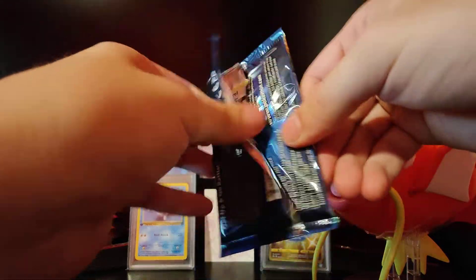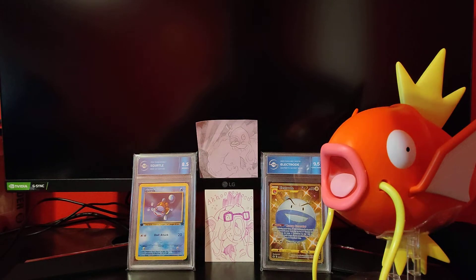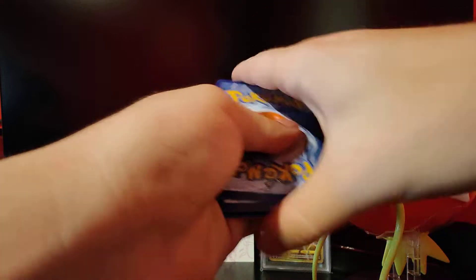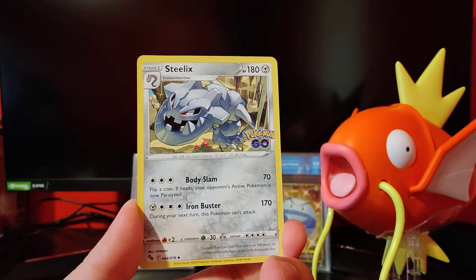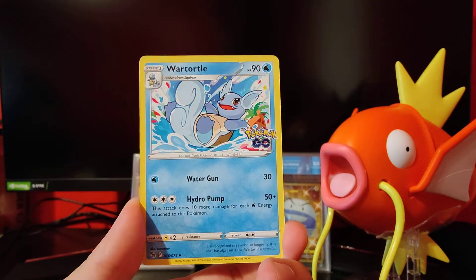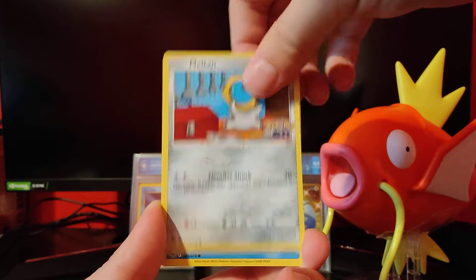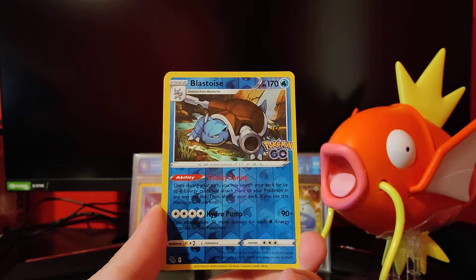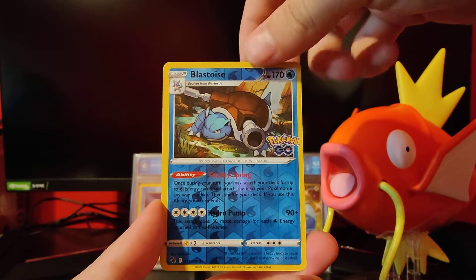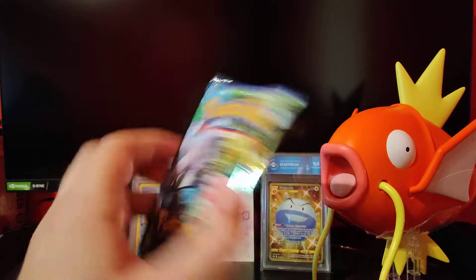Two more packs. Lightning Energy, Steelix, Wartortle, Slowbro, Bibarel, Bibarel, Melton, Magikarp, Apom, Spinarak. Blastoise. Reverse Melmetal Hollow. One more pack.